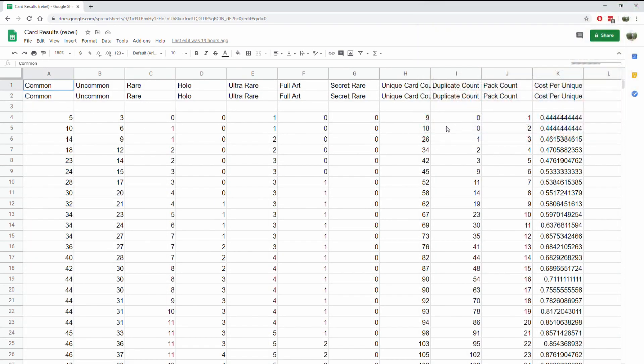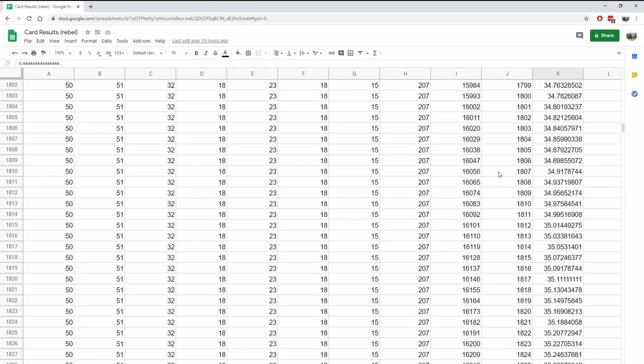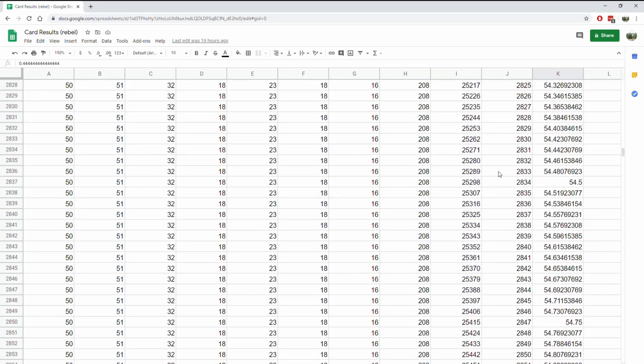This is what the tables look like. For each of these rows we are opening a pack. We can see in each pack we're going to get five commons, three uncommons, and a single rare slot. In the first pack we managed to pull five commons, three uncommons, and an ultra rare. We have a pack count of one and then a cost per unique single — so when we spend £4 on a pack, that's the recommended retail price, we then divide that total cost by the number of cards in our binder. So we'll be able to see at the end of each run how much each card in our binder cost us to put in that slot.